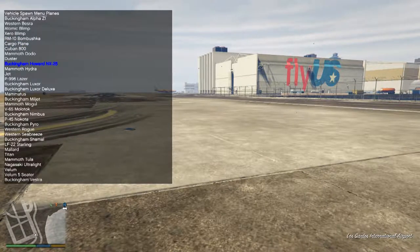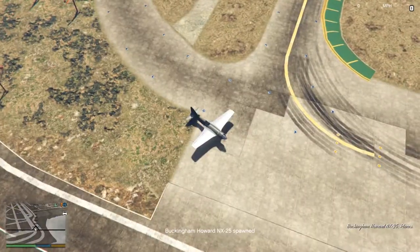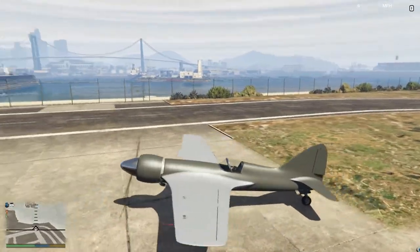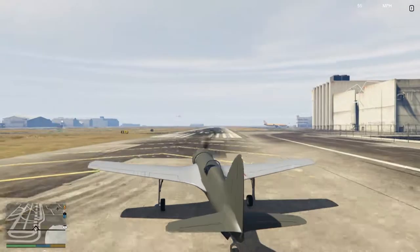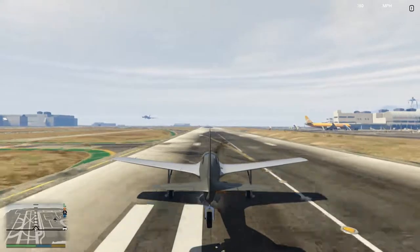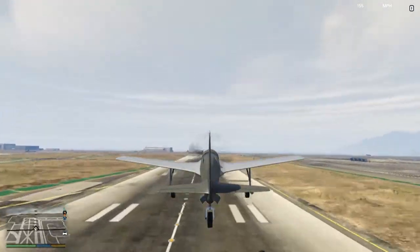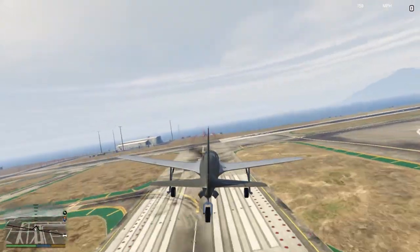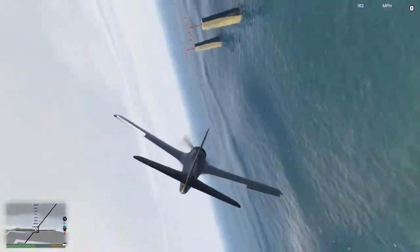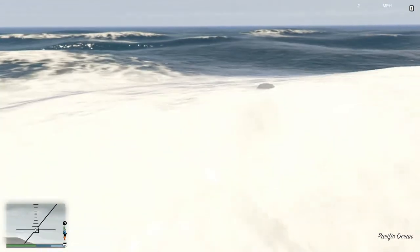The Buckingham Hayward NX-25. This looks a bit like a Spitfire but it's got a different front - that's pretty much the only way to describe it. It also has extremely long landing gear considering the size. I'm just not doing anything, it's going up and then crashing into the ground. I probably should pull up now. Very maneuverable as you go.